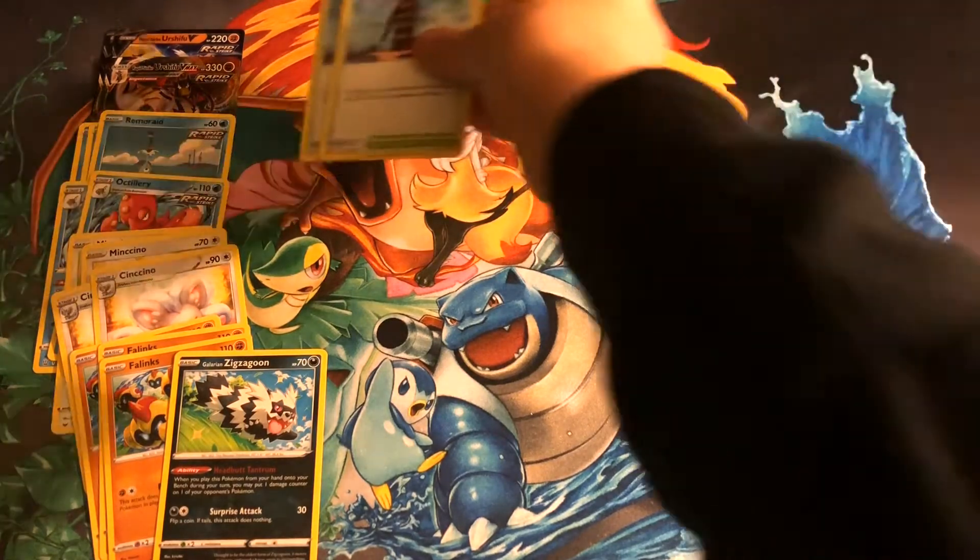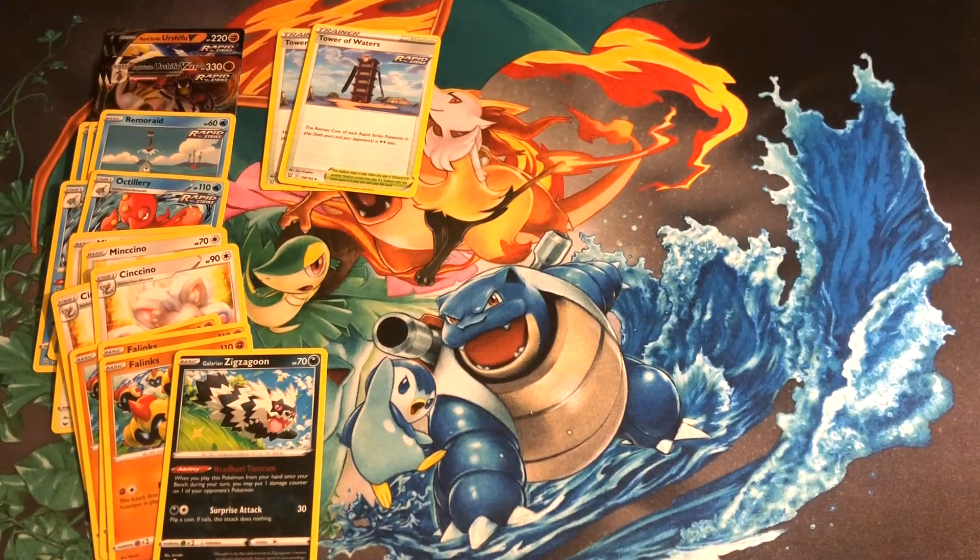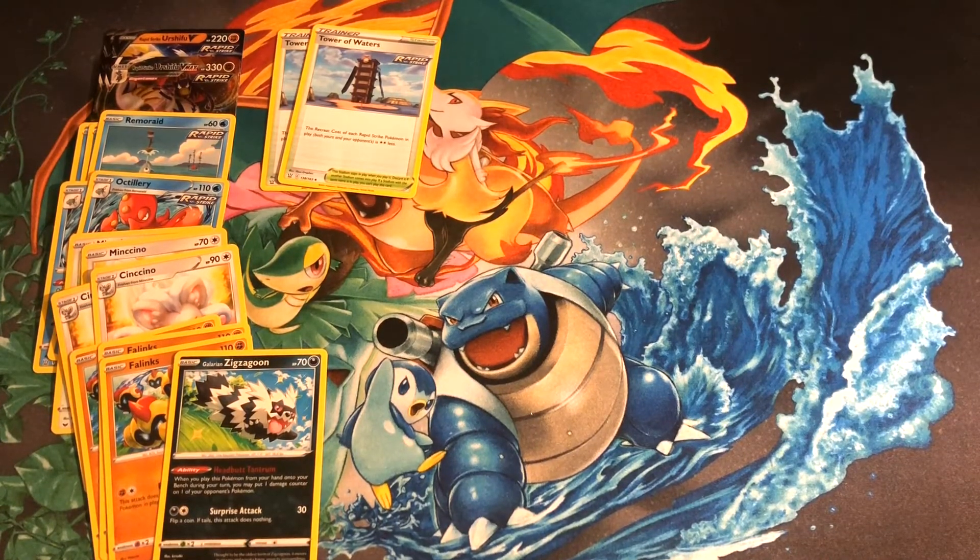For our stadiums, we have two copies of Tower of Waters, which lowers the retreat cost of each of our Rapid Strike Pokémon by two. That gives a lot of our Rapid Strike Pokémon free retreat, making it an incredible stadium for this deck.